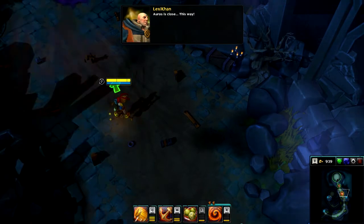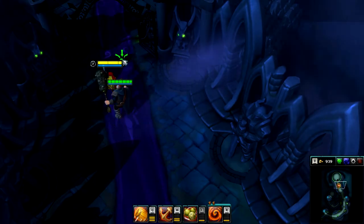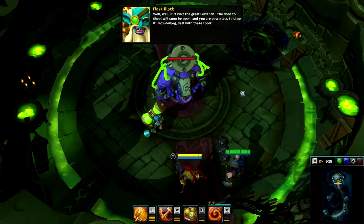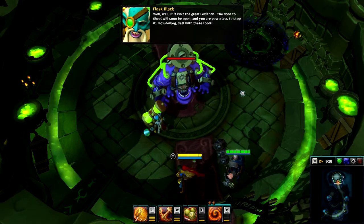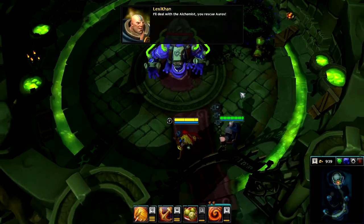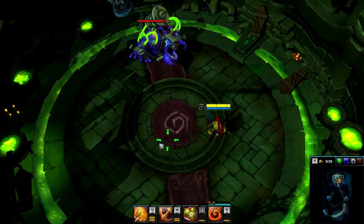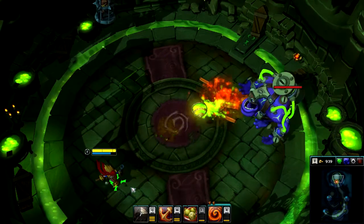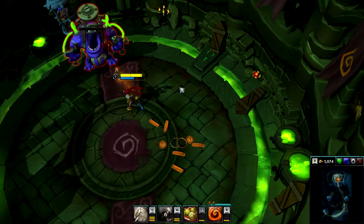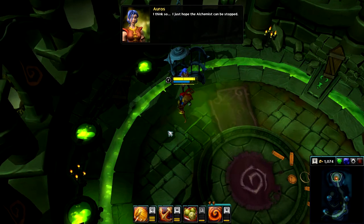Oros is close. This way! Well, well, if it isn't the great Lexicon. The door to Shoal will soon be open, and you are powerless to stop it. Powderkeg, deal with these fools! I'll deal with the Alchemist. You, rescue Oros. You must be Oros. Are you alright? I think so. I just hope the Alchemist can be stopped.